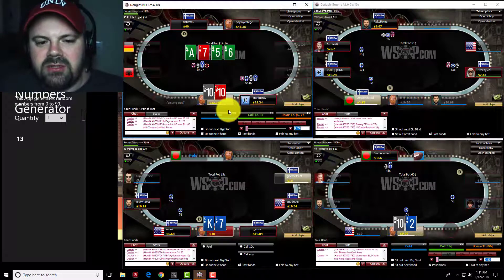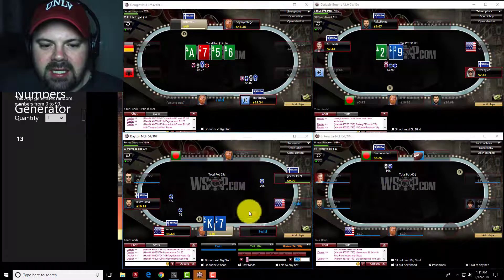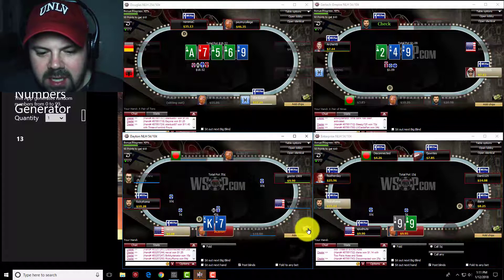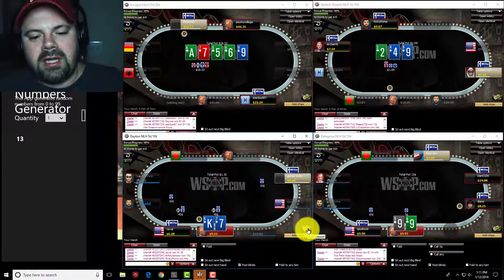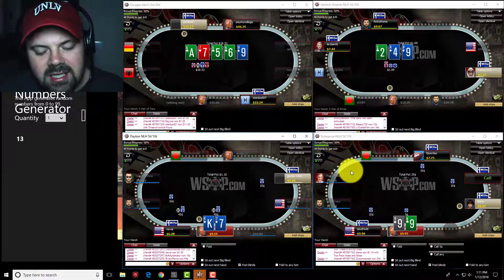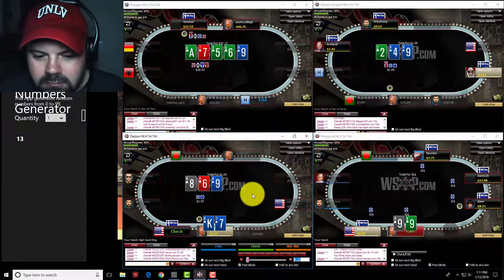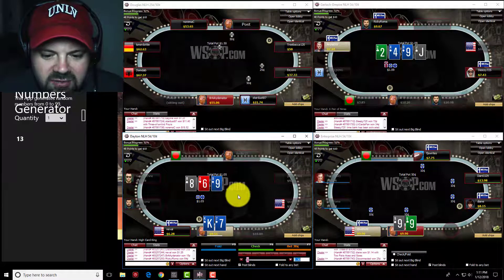I would still be looking to check the turn had it checked to me. Versus a bet into two people, I'll just go ahead and fold. Table 3, king-seven suited on the button — raise the pot, we're going to isolate the limper. That's something you should be doing in later position against one limper: get more aggressive, isolate, hope to get heads-up and win lots of pots post-flop. This board hits him a whole lot more than it hits me.